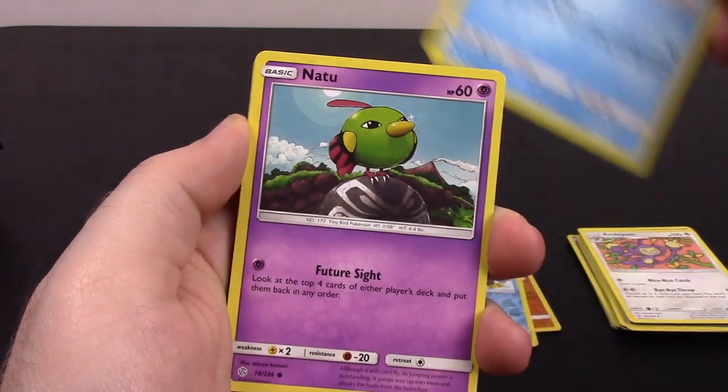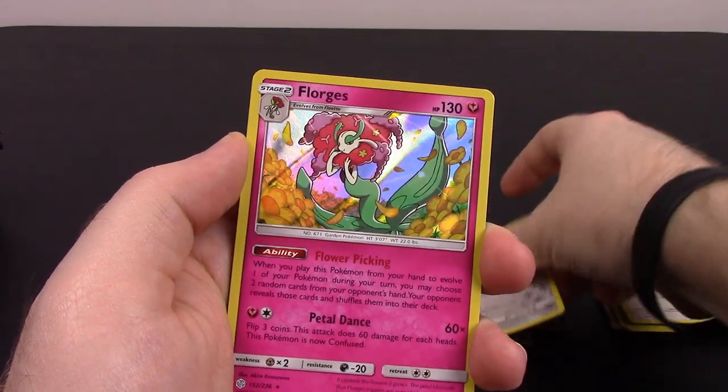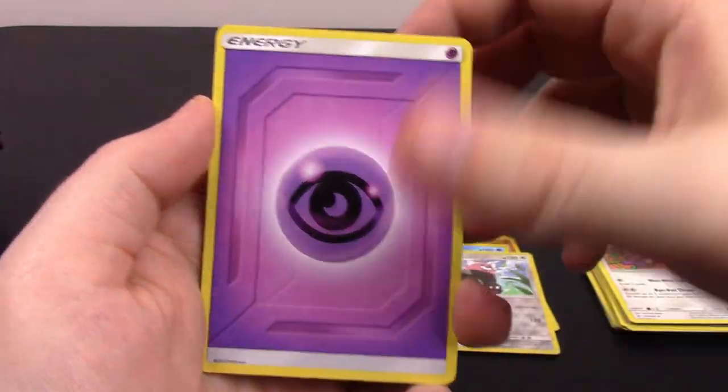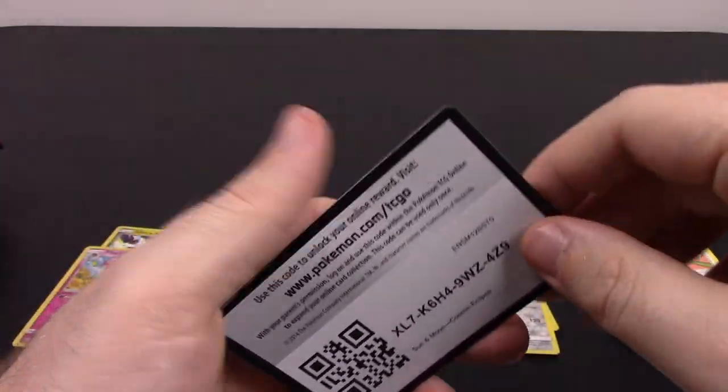Next is Flabébé, Sneasel, Natu, Trapinch, Spewpa, Bewear Reverse Holo, and Florges as our Holo Rare — looks pretty cool. Then Psychic Energy, Herdier, Sealeo, Draw Energy, and the code.